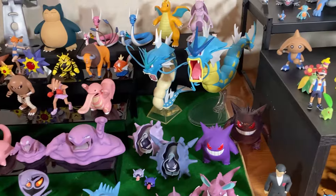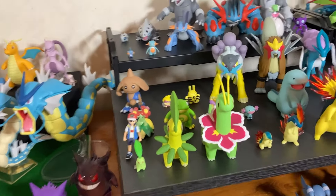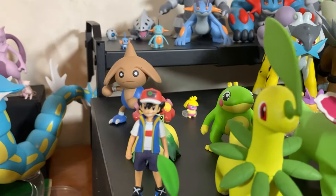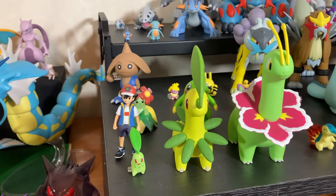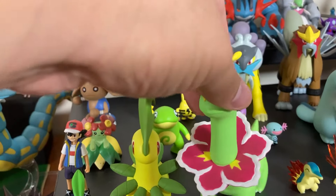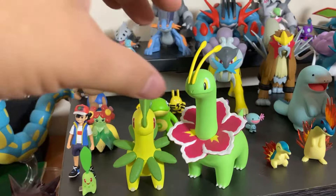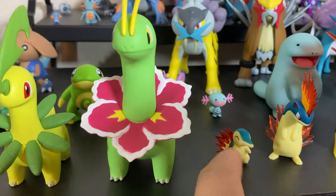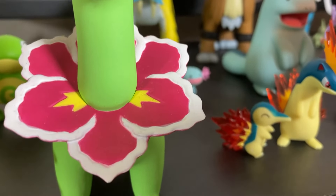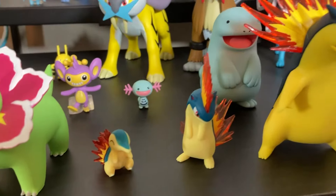We're gonna move on to Gen 2. Here's my little Ash Ketchum. Starting off with Chikorita, Bayleef — I really like this Meganium color, really nice Meganium. We have Cyndaquil and I like the fire that they do here — the translucent fire. We have Quilava.